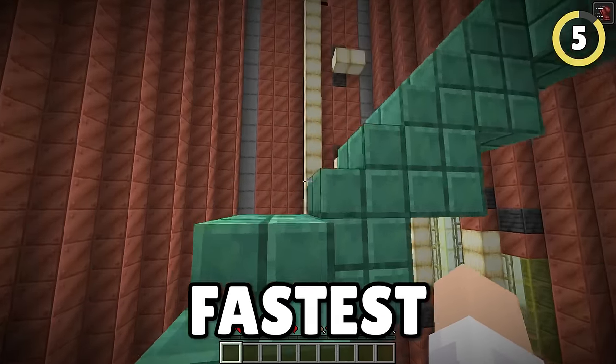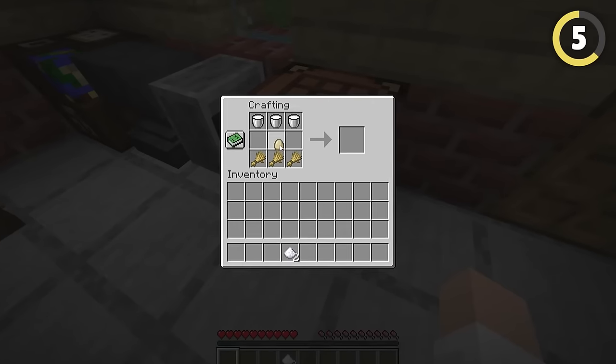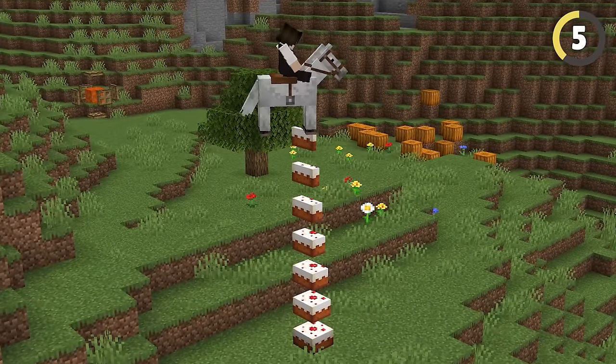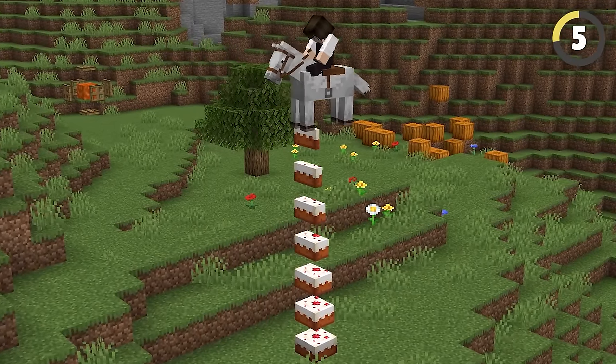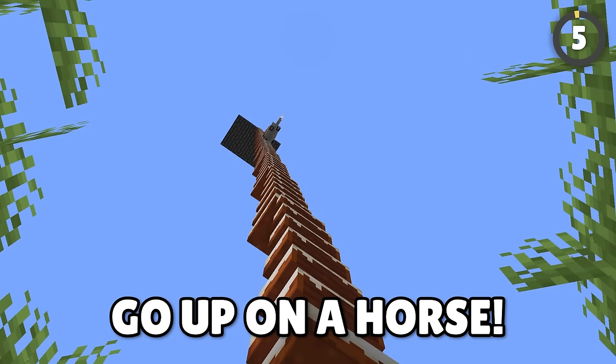Sometimes you want to climb a staircase in the fastest way possible while also trolling your friends. This is one of the best ways to troll your friends and hide your base at the same time. Get a cake and eat different amounts of the cake as you go up in a staircase formation. This lets you create a massively steep staircase that you can only go up on a horse.